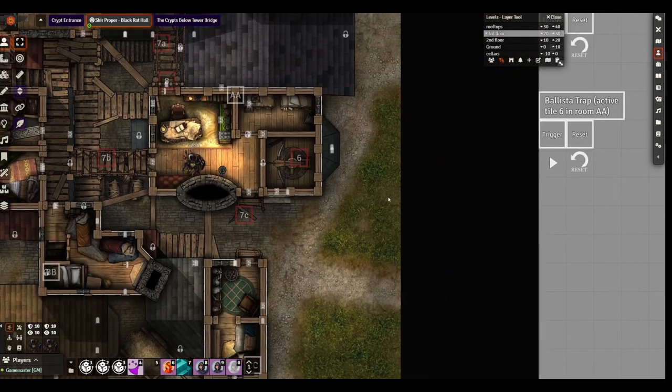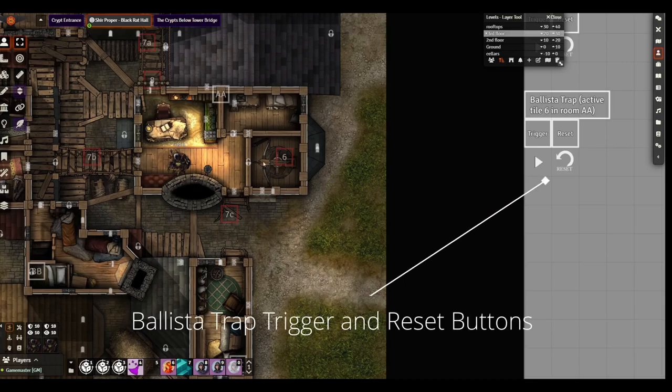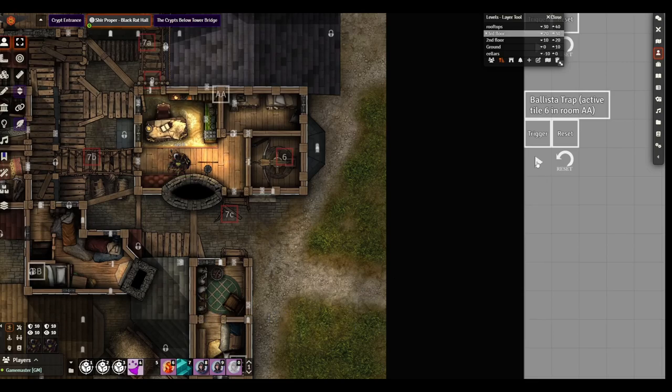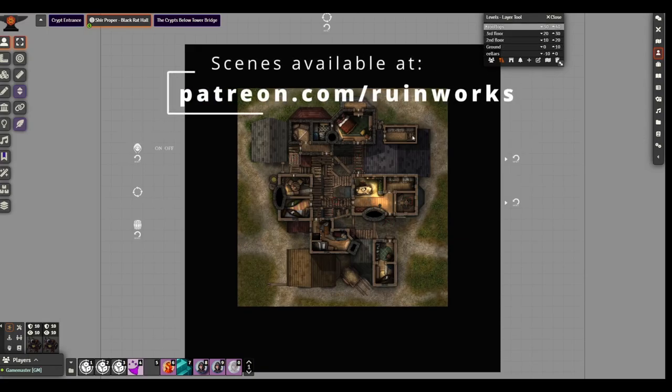To trigger it, go to the right margin and press the play button. This will open the secret door, play a sound of the ballista firing, and shoot a bolt at the character there. If PCs are exploring this area, make sure you know where all the tokens are — another PC pulling the lever under the desk might accidentally set off the trap and attack one of their own party members. Those are some of the main highlights of Black Rat Hall — let me know what you think and I'll see you next month.